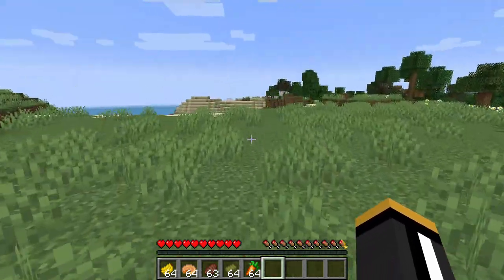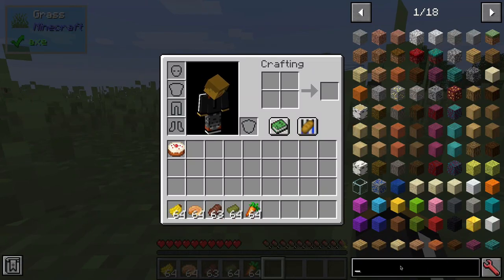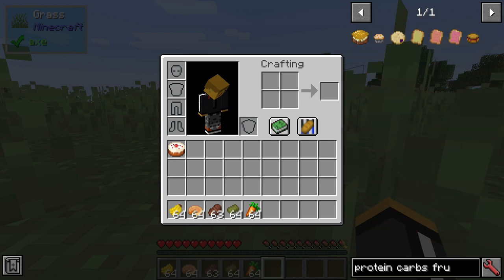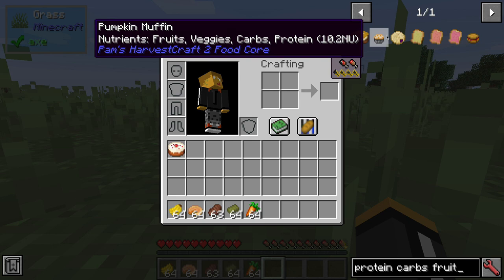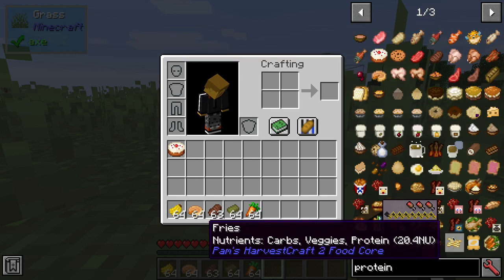There is some compatibility with JEI — we have the tooltips. If we search for protein, carbs, or whatever — fruit — we can find whatever foods have all of those nutrients for us.